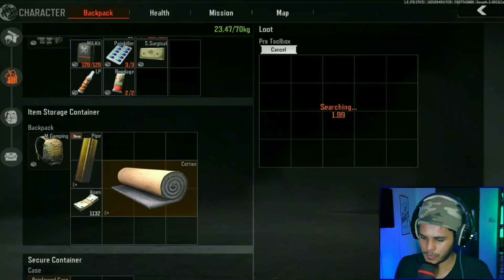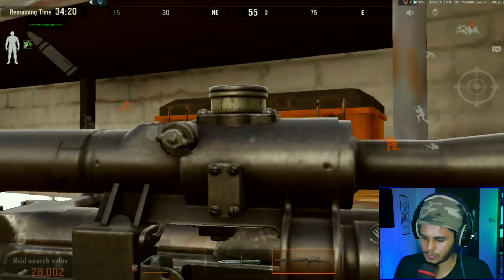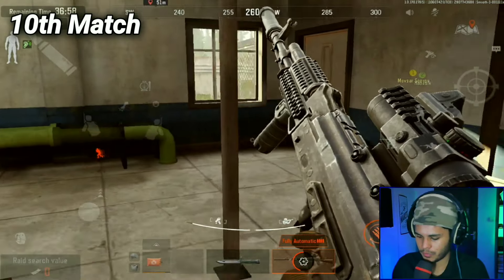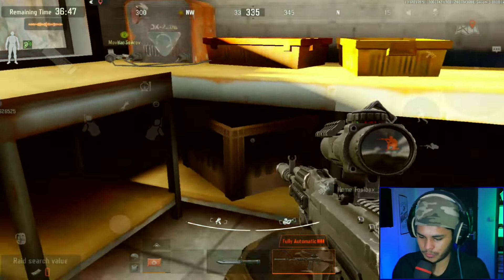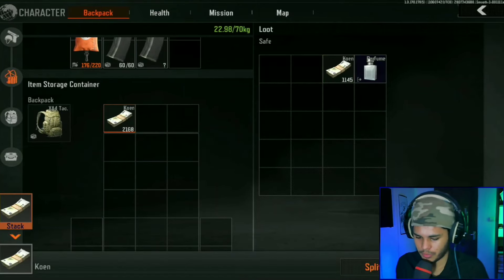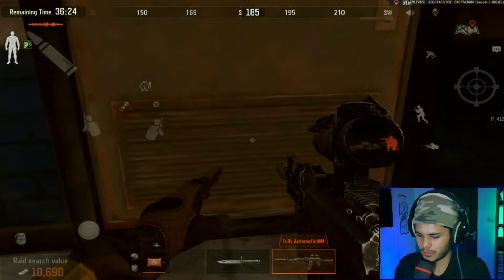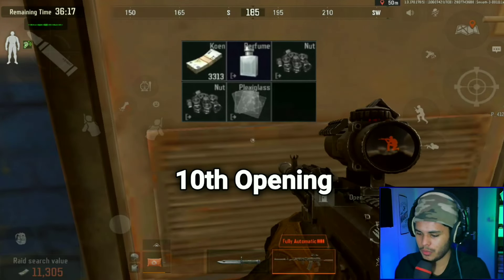At least we got a gold — finally some gold! I am hoping for some more gold in these upcoming openings. 3k worth of coin, interesting. Two sets of nuts, a load of nuts, and some pixie glass — not super great.